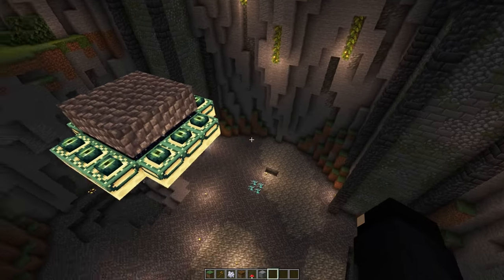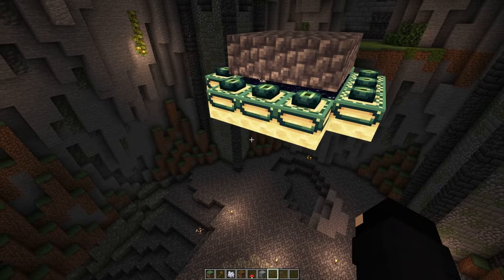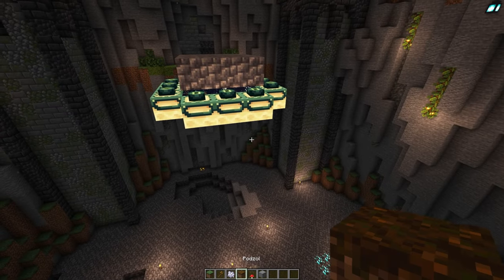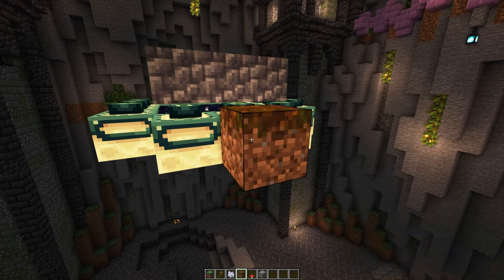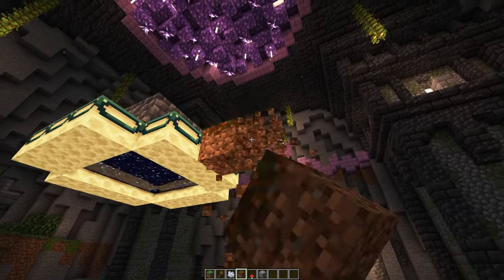Now what I need to work on is the central pillar, but first I would like to get rid of these ugly end portal frame blocks here. There's a little bit of a special trick to do this — we do a one, a two, and then a one, a two, a three, and get rid of these.